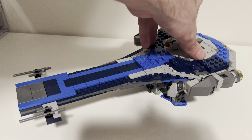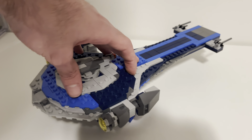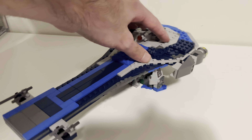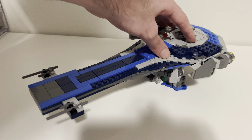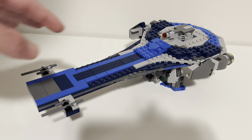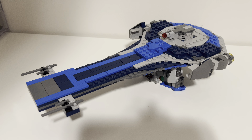I'll give you a 360 of it — here it is sitting on its stand, which I'll get to in a minute. I'm filming this at night so the lighting looks a little darker than usual. I've only seen this ship maybe in LEGO Star Wars: The Skywalker Saga — I could be wrong, but either way, if I'm right I'm right, if I'm wrong I'm wrong.